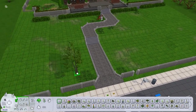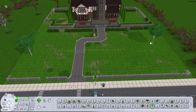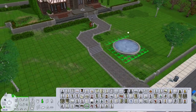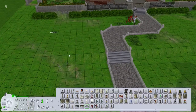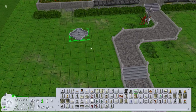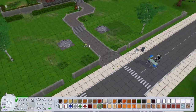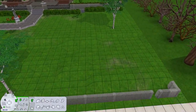I kind of left the yard mostly natural and ended up putting back some trees — these trees here were the original kind that were there. I was playing around with some different fountains; I really like a good fountain. I ended up choosing these ones here — I think they're pretty fancy looking. They look like they've been there a while, and they're kind of on either side like the original ones were.